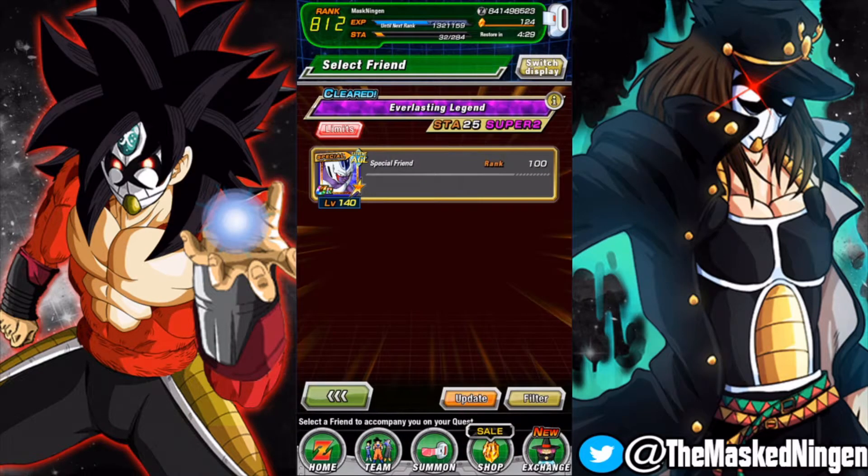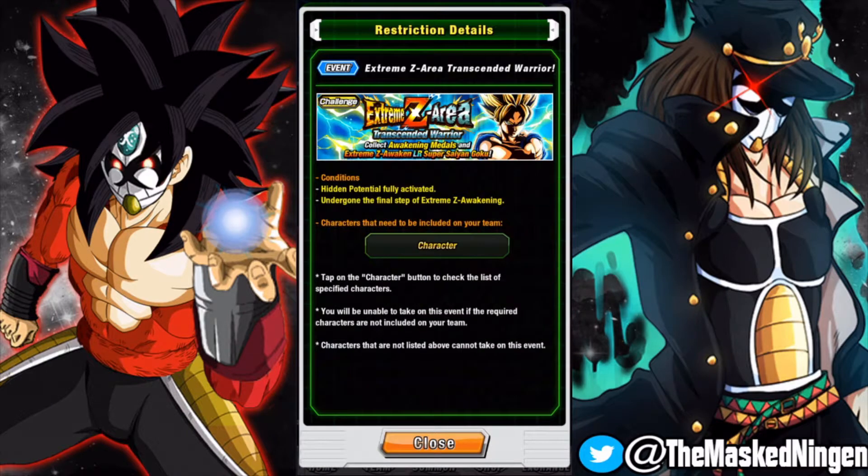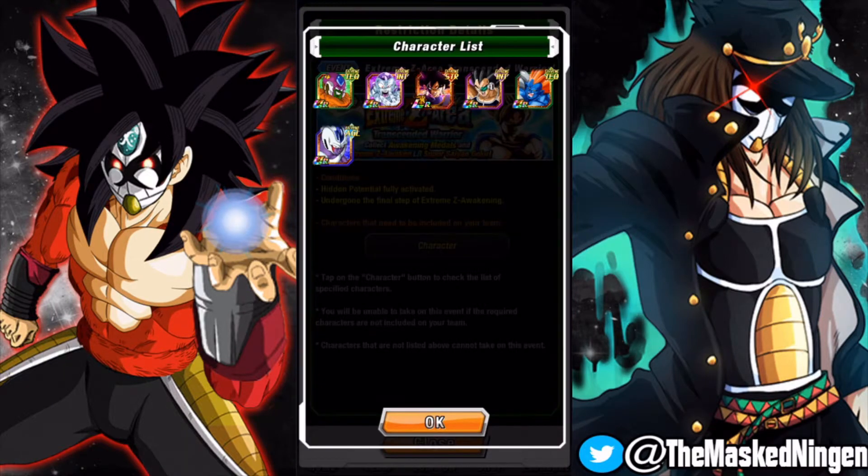This is the event we've been talking about for a long time, as I mentioned in the news video. You have to use these six units and they all have to be fully EZA'd as well as fully rainbowed. All of the events for these guys are available as part of the celebration — 13 you get from the story events anyway and they made that farm a lot easier. I do have a video up about that. So all of these guys are available even if you're just starting now.